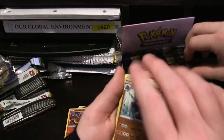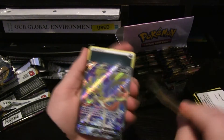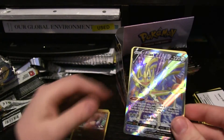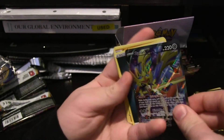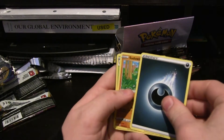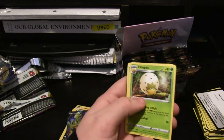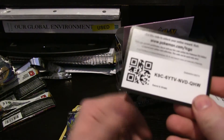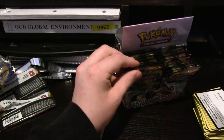Alright, here we got Scorbunny, Pikachu, Sinistea, Wooloo, Shellder, Holo Rhydon, and Zacian V! Oh nice, we finally pulled one of the legendaries. It's a pretty nice card — that is slick. Energy, Sudowoodo, Eldegoss, Energy Retrieval, and a code for whoever wants it.